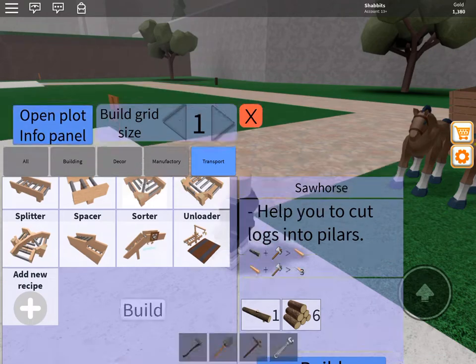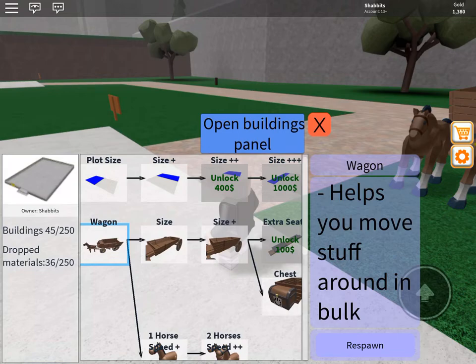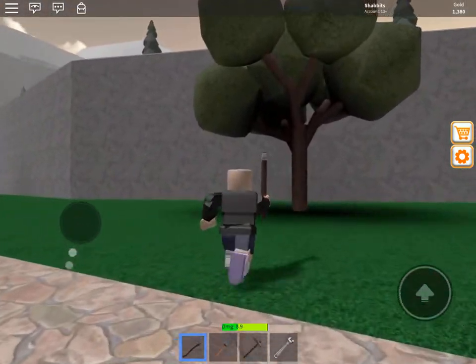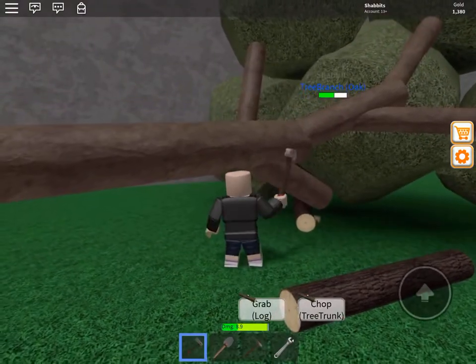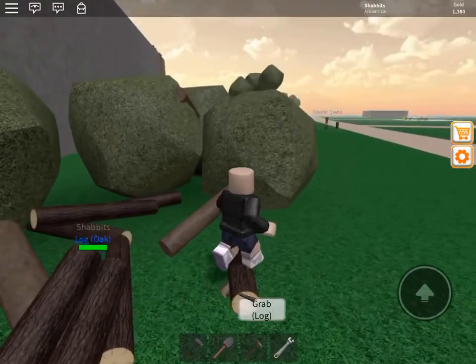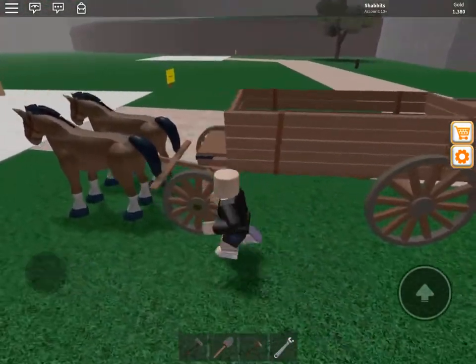Also in the build menu, everybody always asks about 'open plot info panel' up on the left — that's where you buy your horses and increase the plot size. I have two more plot sizes I can open up. I would recommend getting the wagon as soon as you can. You don't get any horses with it initially, but you can move more than one thing at a time. Without your wagon you'll basically harvest a tree and carry logs one at a time back to your sawhorse or logs crate.